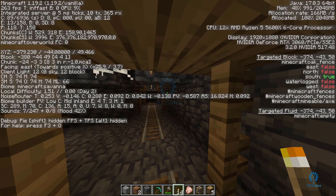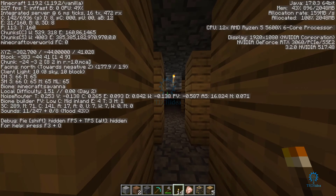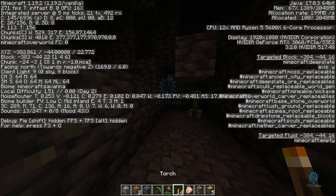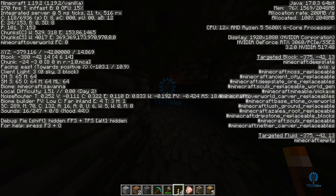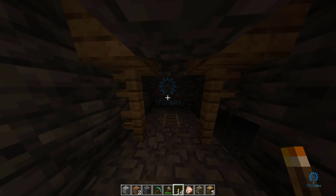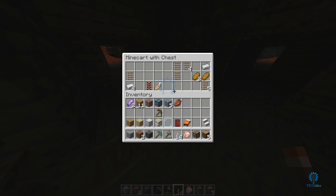I'm at Y minus 44 right now. Normally diamonds spawn around Y minus 40 — I'm not entirely sure about that. You just have to explore caves a lot, and by exploring you will eventually get diamonds, though it's not a guarantee.